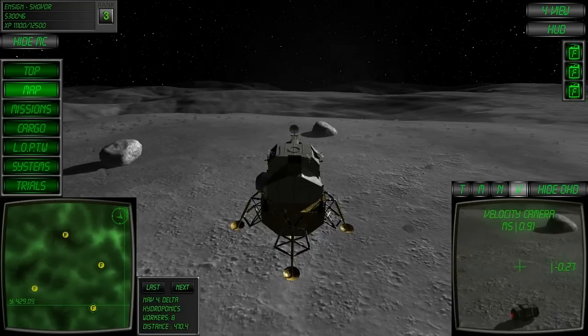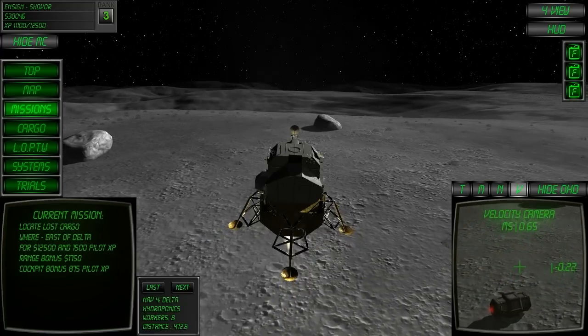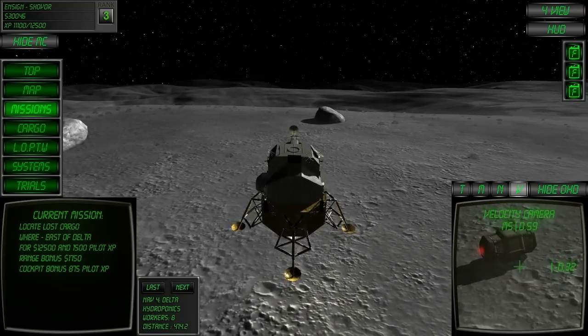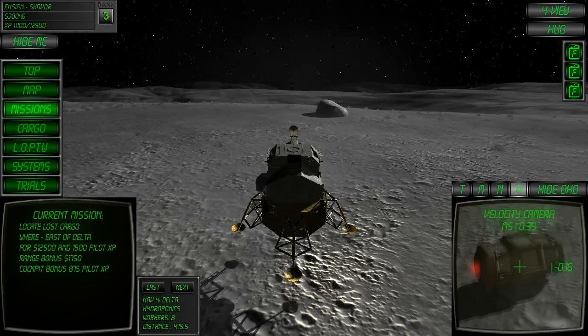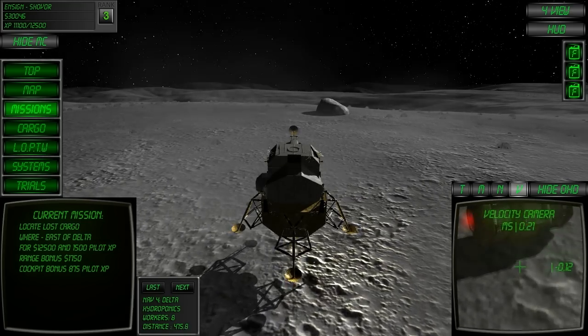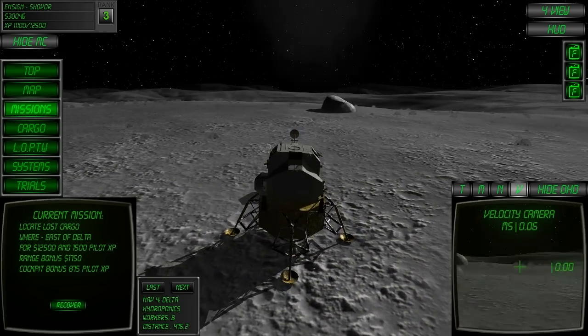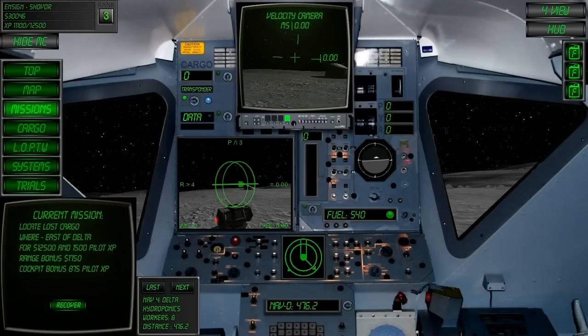We need to land within three meters. Approximately when the container fills the velocity camera display, you're close enough. You can also tell if you're close enough as the recover button will appear in the mission computer. To recover, press the recover button, press backspace on the keyboard, press down on the d-pad on the Xbox 360 controller, or press the switch in the cockpit.